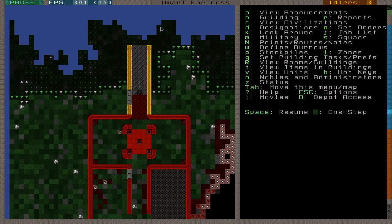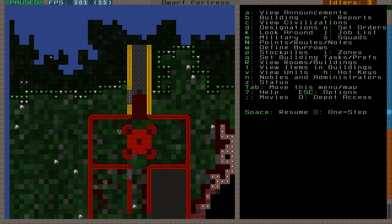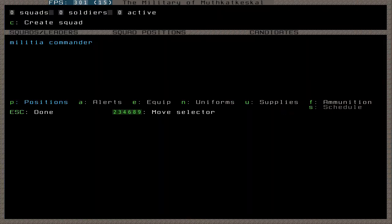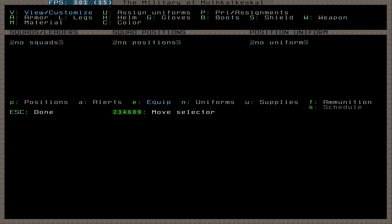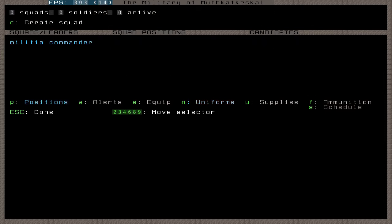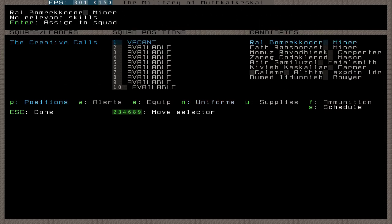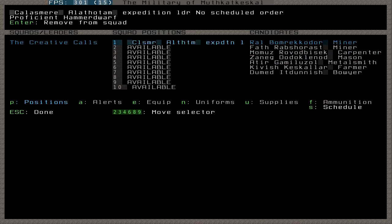Right now I need to just stop this for now just to make sure my dwarves can actually get in. I'm going to go ahead and make my military again. I'm sure you've seen this menu before — I've gone over each of these in my advanced tutorial, but I will be going over them again right now. So the first menu is where you make squads and stuff. I'm just going to go ahead and make myself the squad leader, because I am the most well trained.